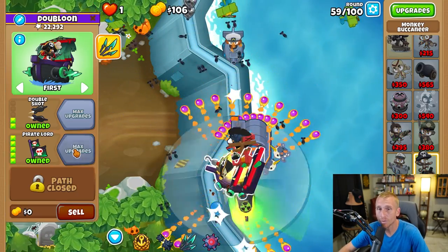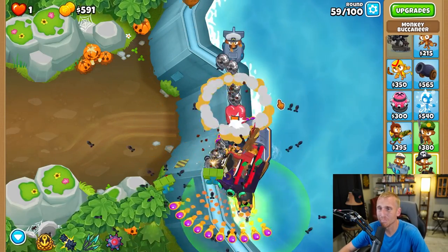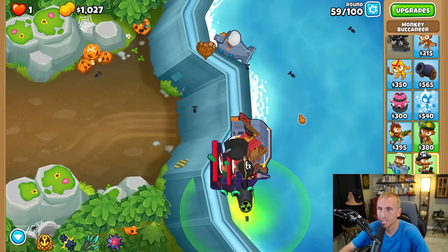On round 59, as soon as you can, grab the Pirate Lord — and now you're pretty much good to go because Pirate Lord is broken right now and can destroy everything.